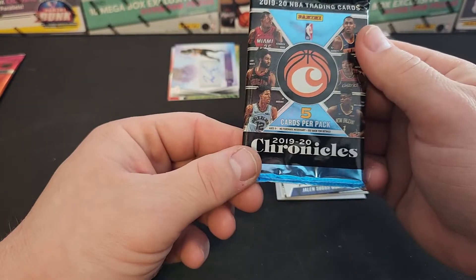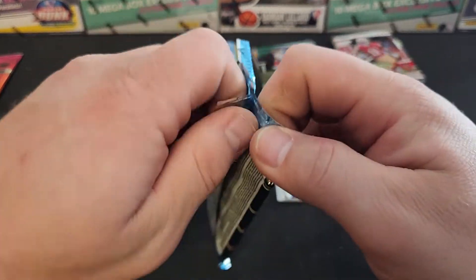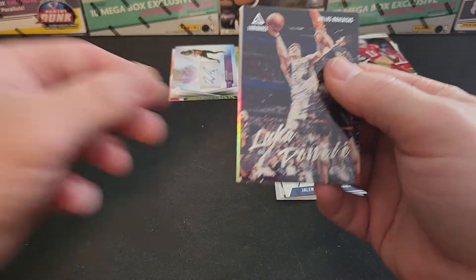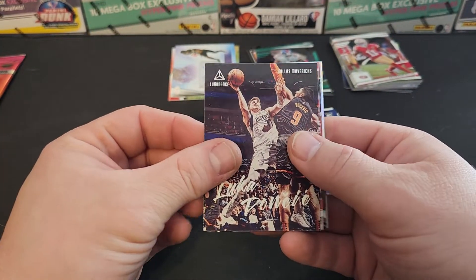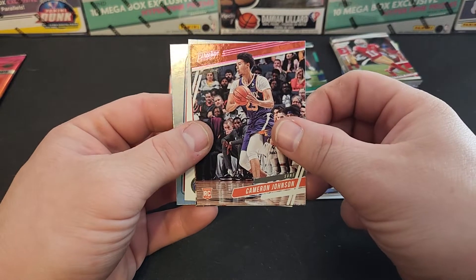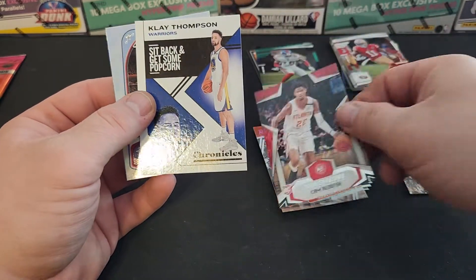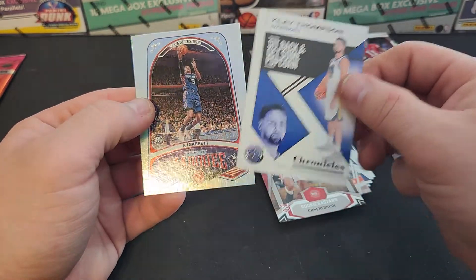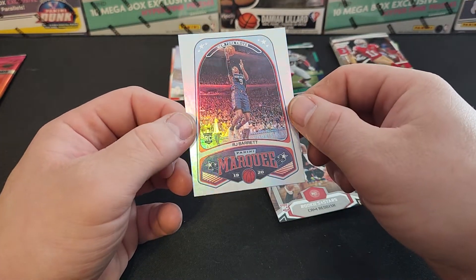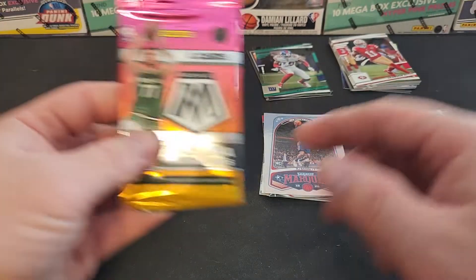Here we go with the 2019-20 Chronicles. Luca. Got Cam Johnson on the pink Prestige. Cam Reddish. Klay Thompson and RJ Barrett on a Marquee. Is that a parallel Marquee? No, it's a regular one.